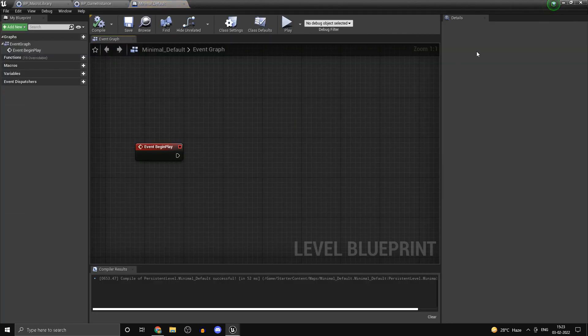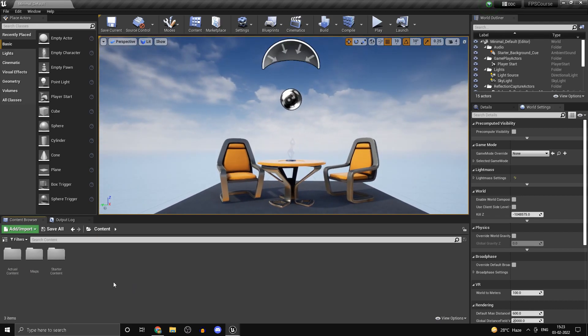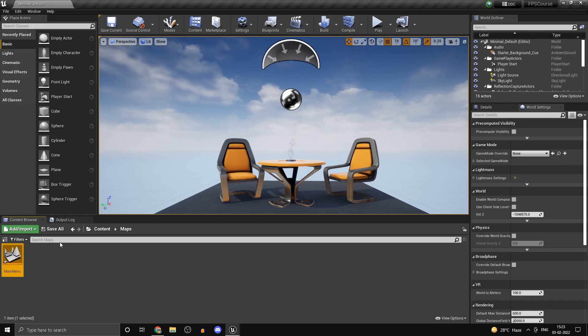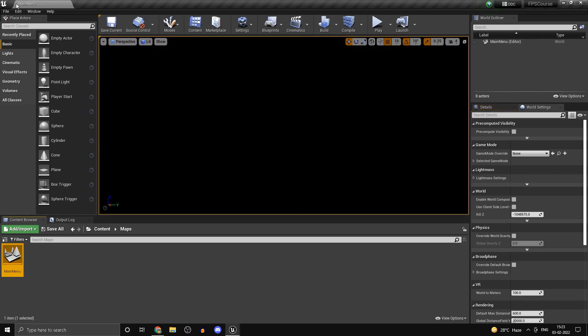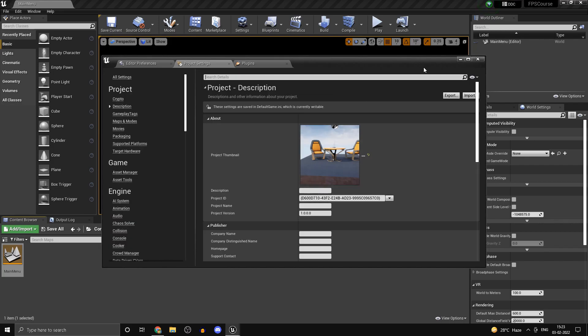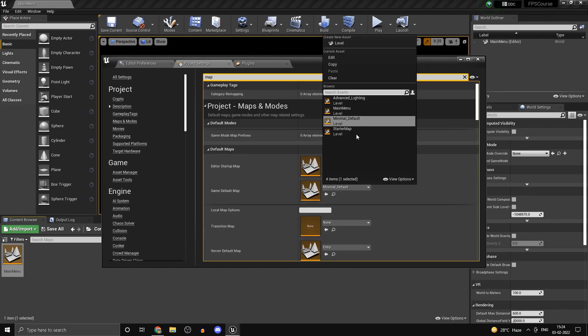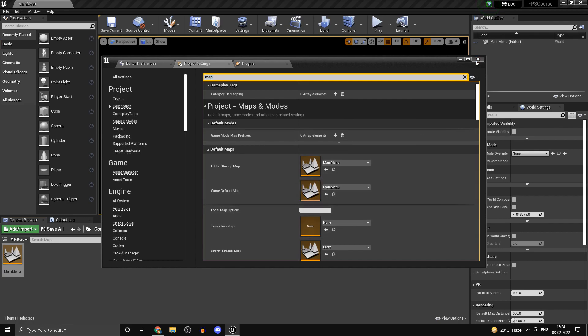Go to your level blueprint as well. Before we go further, I don't want to continue with the current map, so head into Maps, right-click, create a new level and call it 'Main Menu'. Open it up, save it, and head into your Project Settings. Inside Project Settings, search for 'maps' and under Editor Startup Map select the Main Menu map, and set the Game Default Map to Main Menu as well.